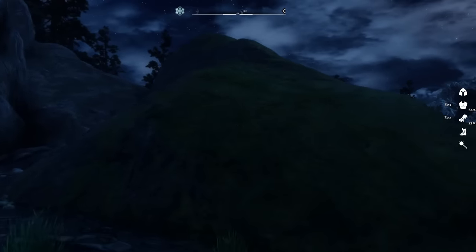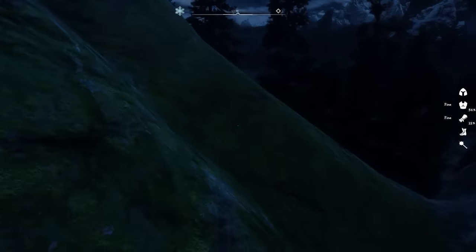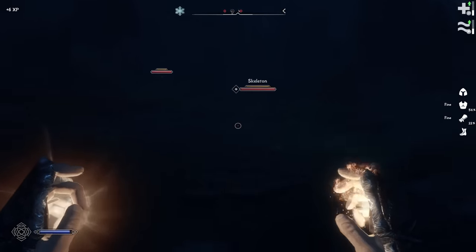We depart Haldir's Cairn again under the cover of night to continue searching for a base. It begins pouring rain and we're confronted by a pair of skeletons, but we're well equipped to deal with them now.